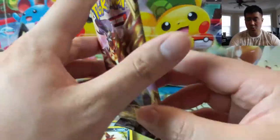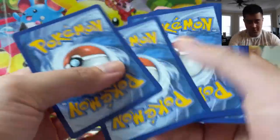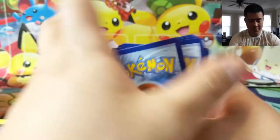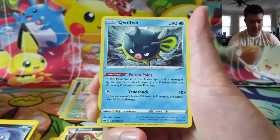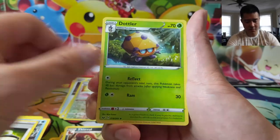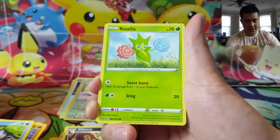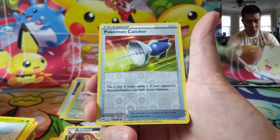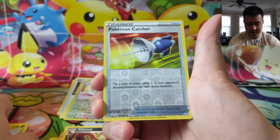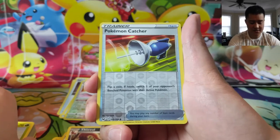On to our last pack. If you want to enter the giveaway, make sure you are subscribed to the channel — bell for notifications too — we'll be doing these throughout the month of February. Make sure you like the video and leave a comment with hashtag TurtleGiveaway. Can we make this a very good opening with one more hit? Pokemon Catcher — ah, rip. Great Catchers don't affect V Pokemon so I think they're basically done, back to that 50/50 coin flip. We did get the reverse, which is cool.